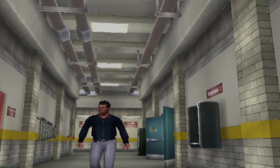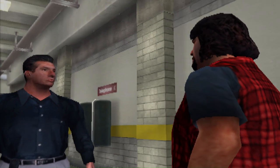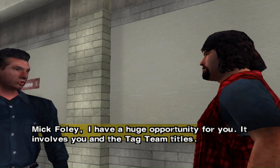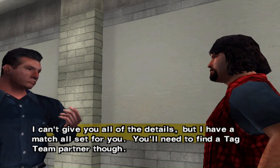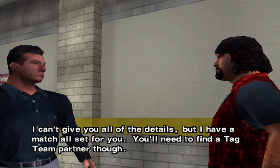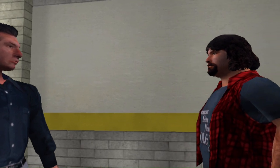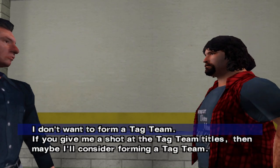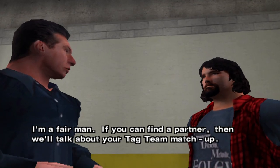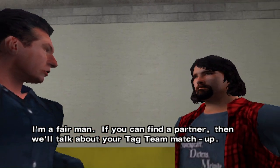Hey everybody, welcome back with your boy Bino Mac for another playthrough of WWF Smackdown: Just Bring It. This is going to be the last of the character unlocks — this one is Spike Dudley, the runt of the Dudleys. If you just want to get the steps quickly and don't watch the video, that's fine — everything is posted in the description. This is the only time you'll actually have to do a tag team championship run. I decided to go with McFoley on this one.